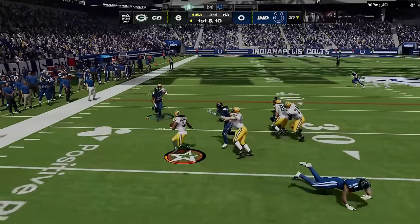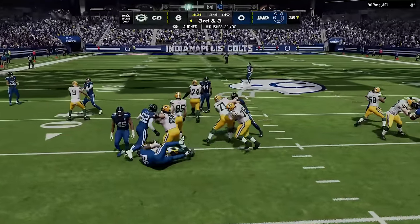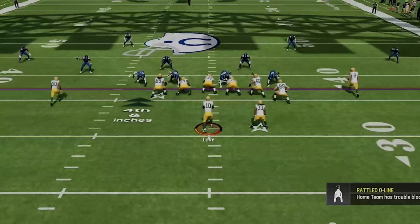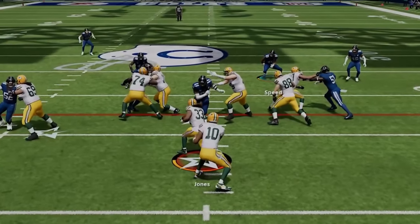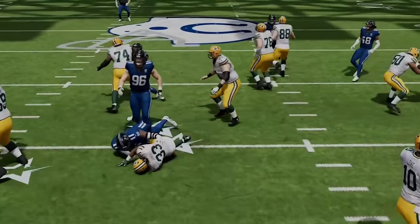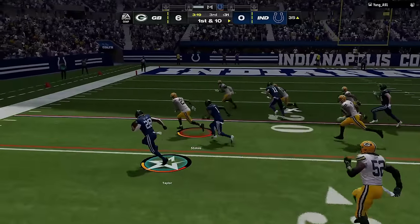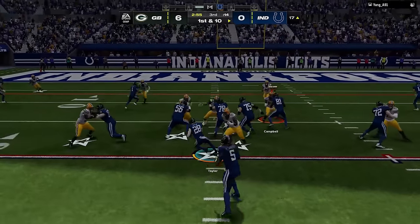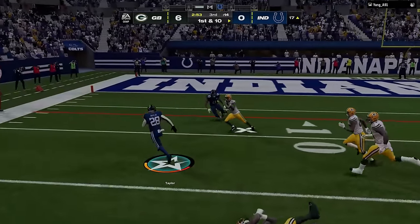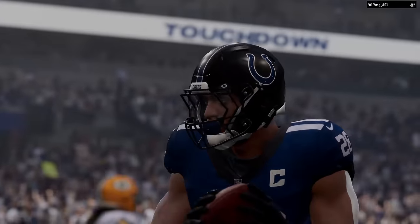I get the ball back after half and start by pounding the rock, but Buckner is a problem any time I try to run inside — he gets me to a 4th and inches and I figure I have to be able to get this, only to get stuffed by Buckner again, giving him the ball in field goal range. I make the mistake of spreading on the next play, giving him a huge run lane. I decide to switch run defenses entirely to the 3-4 odd cover 4, thinking it will give me a better chance at run defense, but he easily scores on the very first play untouched — this defense continues to look like it got nerfed somewhere along the line.